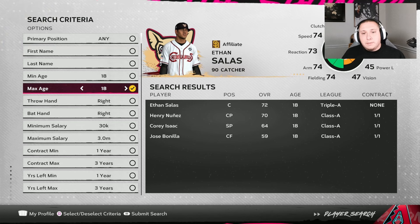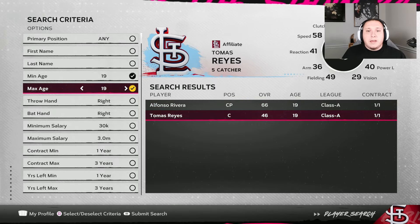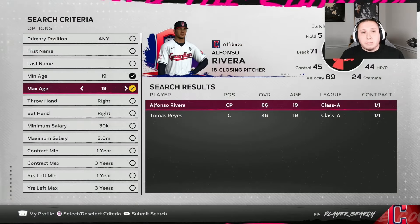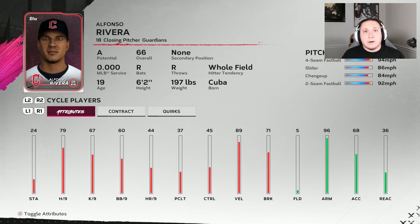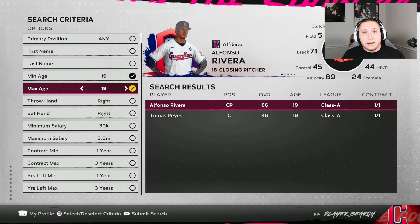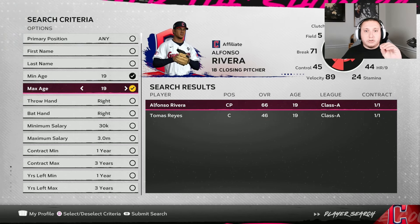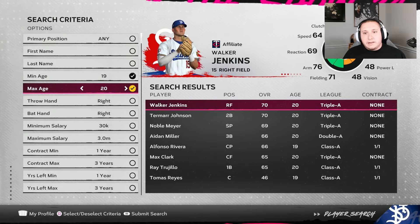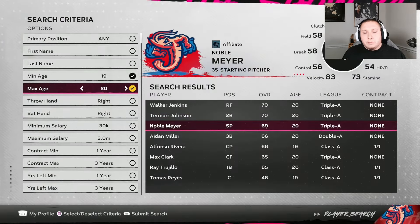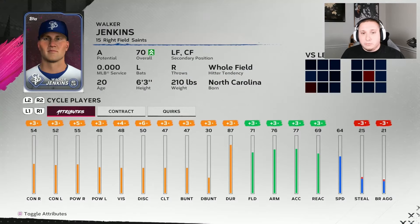We can also find players that were drafted who were not necessarily 18 years old. Let's say we go up to 19-year-olds and search. The way to know if they are a draft pick or an existing roster player is what league they're in — if they are a Class A prospect, nine times out of ten they were a draft pick. If they're higher than Class A, oftentimes they're already an existing player. So you want to distinguish between players actually available in the draft and those that won't be. A lot of these players at higher ages will be Triple-A and were not draft picks.